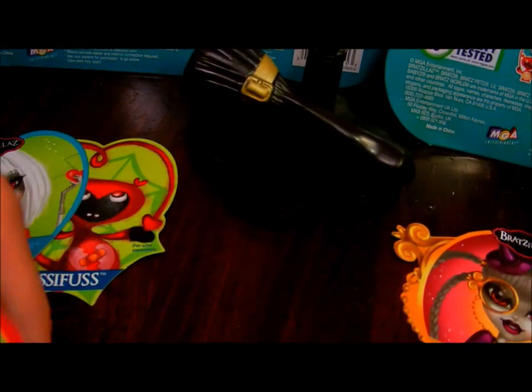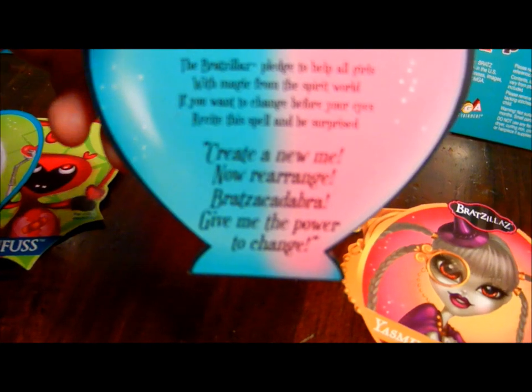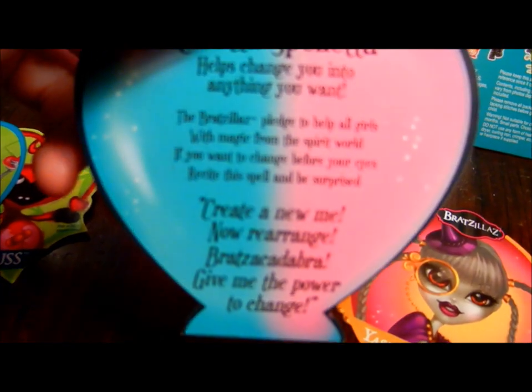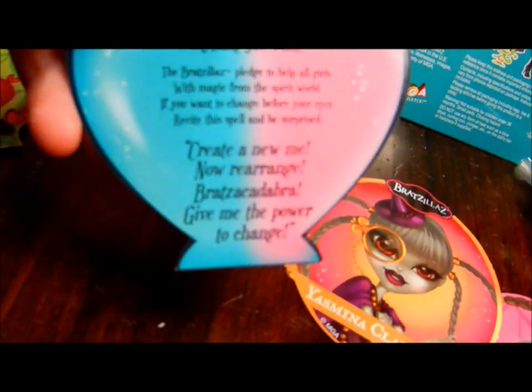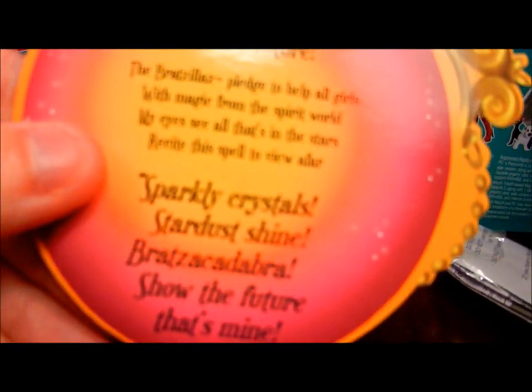Megana's spell is: 'Let me soar on stars of night. Bratzicadabra, may my dreams take flight.' Cloetta's is: 'Create a new me, now rearrange. Bratzicadabra, give me the power to change.' And Yasmina's is: 'Sparkly crystals, stardust shine. Bratzicadabra, show the future that's mine.' The other cards just have a picture of their little pet on them, but there's nothing on the other side.